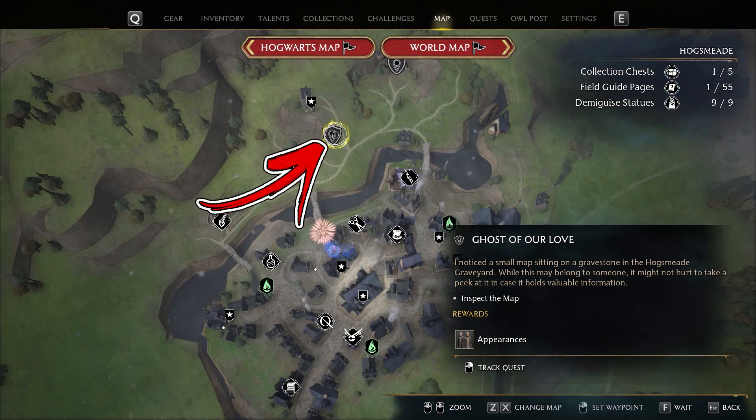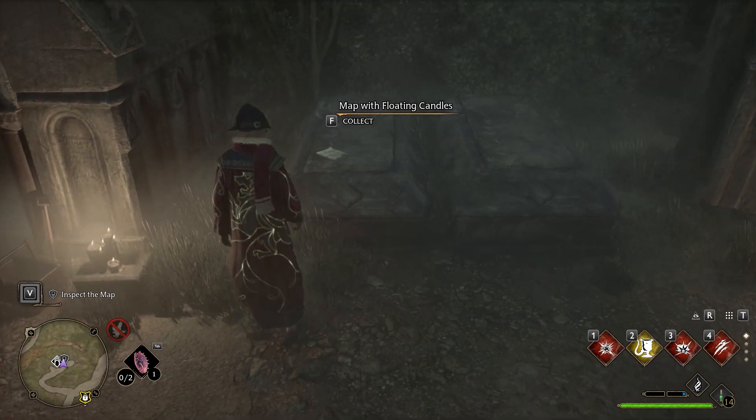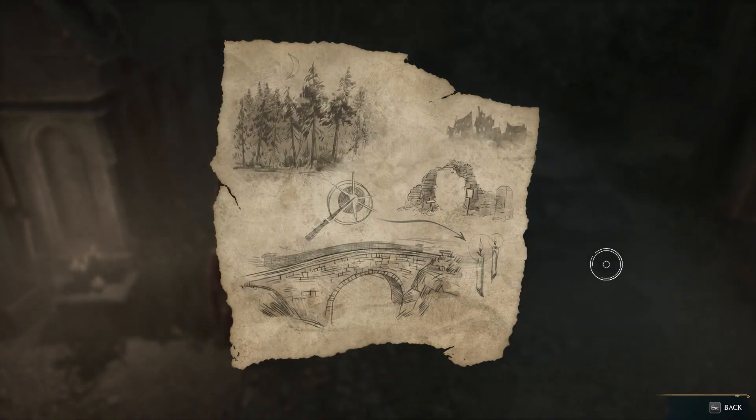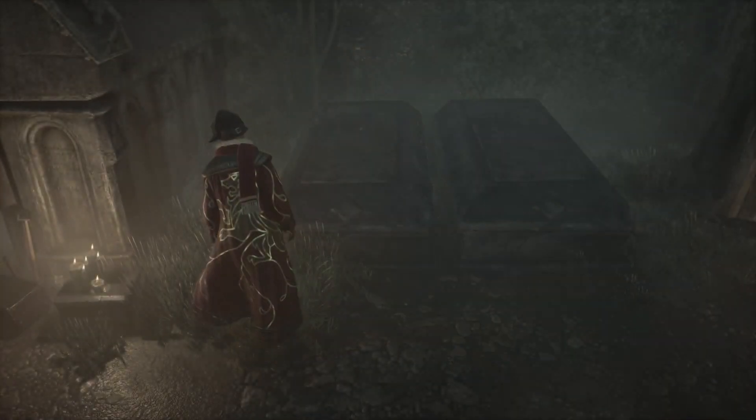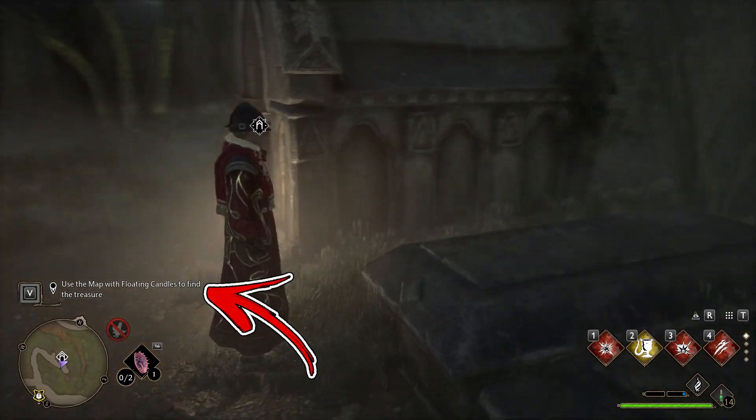In Hogsmeade you can find a side quest called Ghosts of Our Love. If you go there to start the quest, you will need to collect a map with floating candles. After closing the map, you will receive the objective to use the map with floating candles to find the treasure.